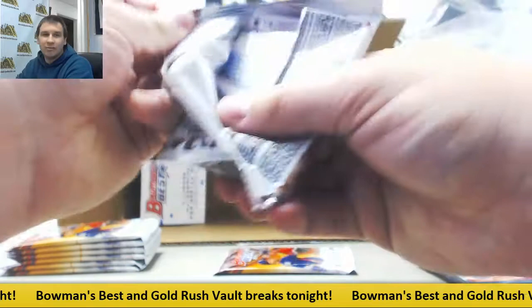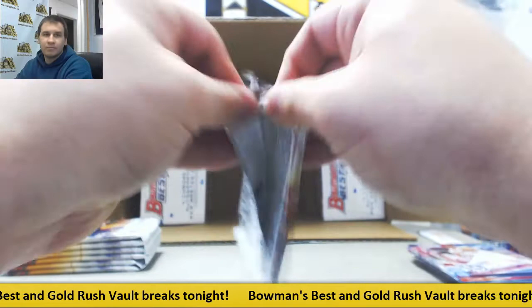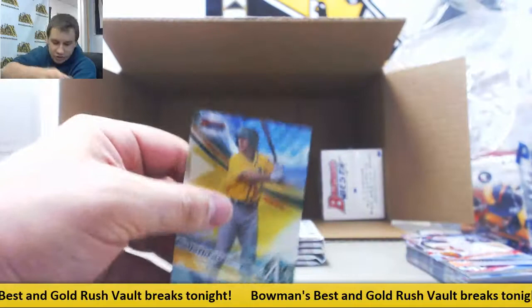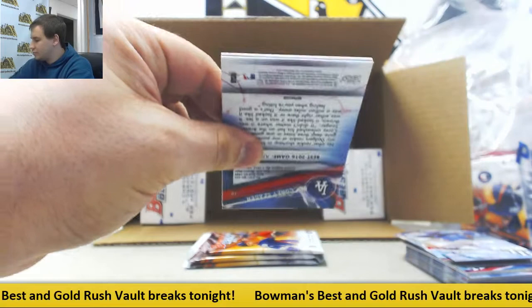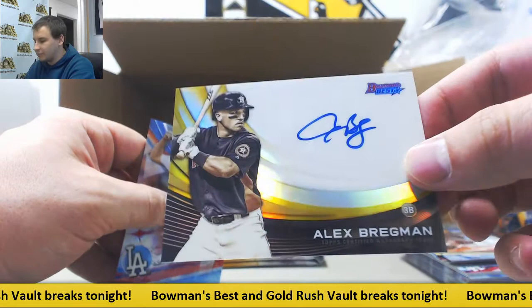Insert Lazzarito Armenteros. Autograph for the Reds — Taylor Trammell. Got a Matteo and a Christian Stewart Atomic. Inserts: Derek Jeter, mirror image. Autograph for the Brew Crew — Tristan Lutz, that's a base auto. More inserts: Mike Trout. And that's a cool one — Alex Bregman Monochrome Autograph, 40 of 50. Gold monochrome — nice sharp looking card. Sometimes the simple designs are the best ones.